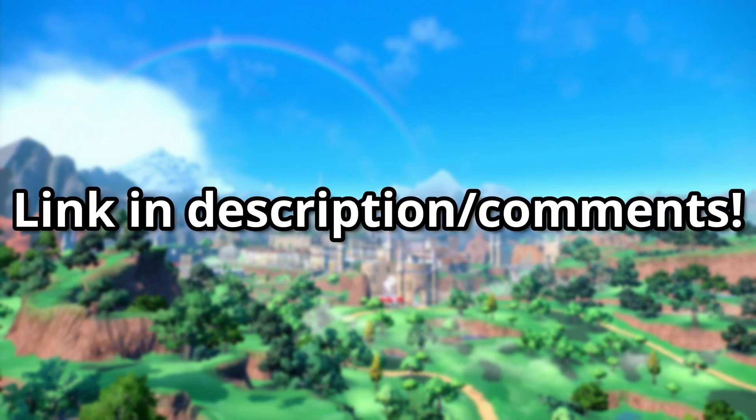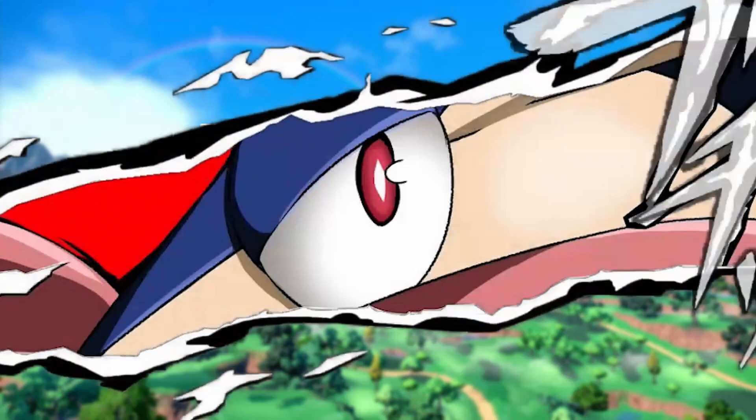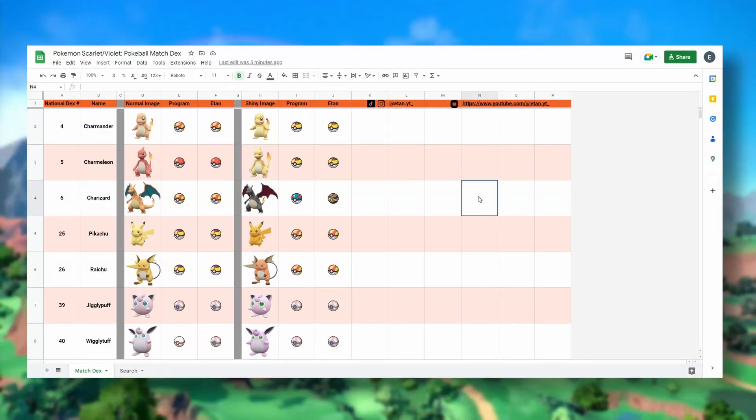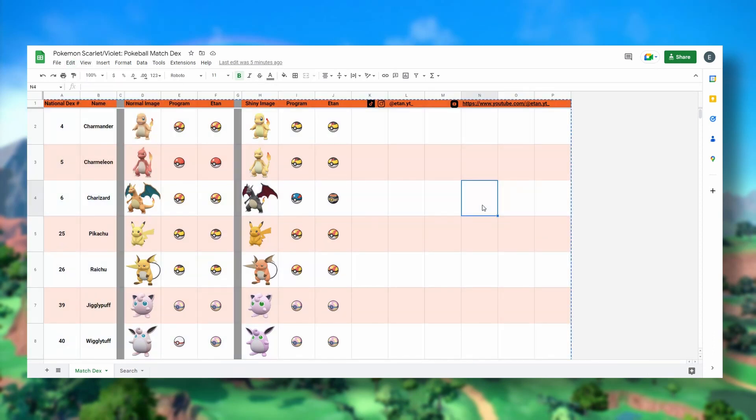To use the search feature, you've got to make a copy of the sheet first. Keep in mind the game is still pretty fresh, so I plan to update the spreadsheet every now and then with any new Pokémon they introduce. When that happens, you just gotta make another copy, or copy the updated file into your own.